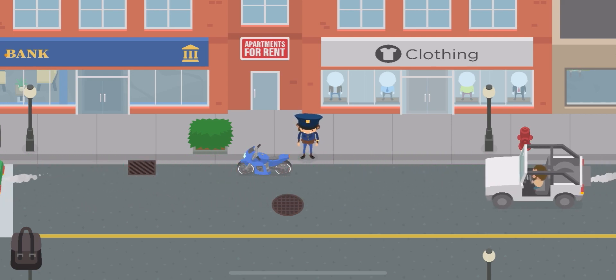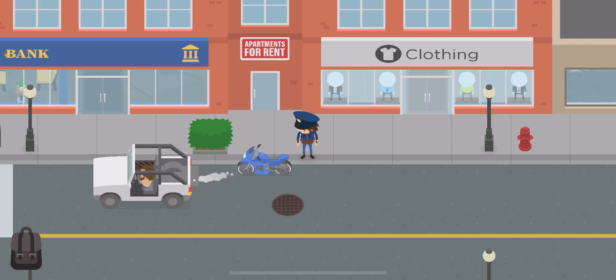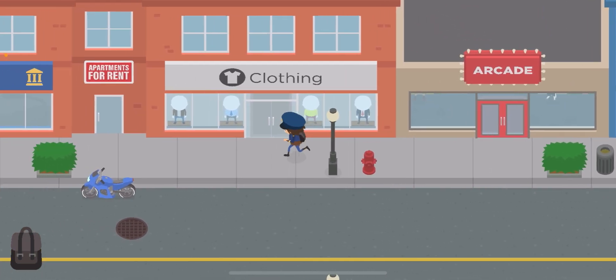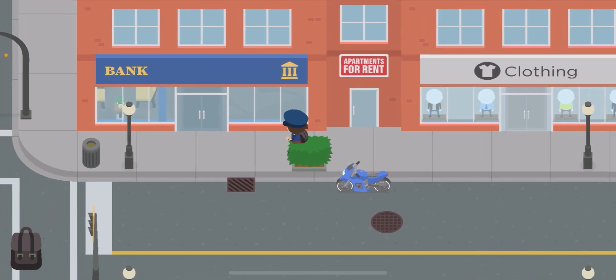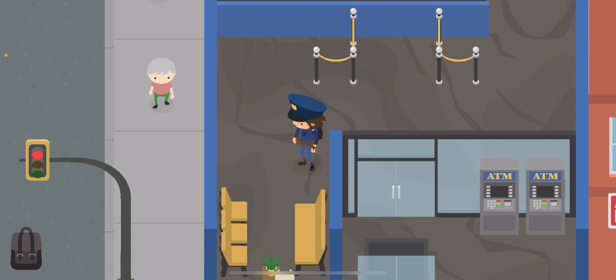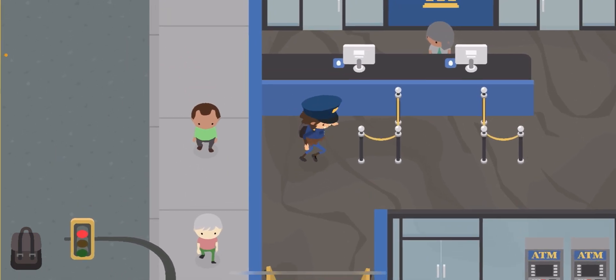The first thing that's new is the spaghetti. You can actually talk to the spaghetti man in-game and he will offer you stuff — you can talk to him and run a business together.